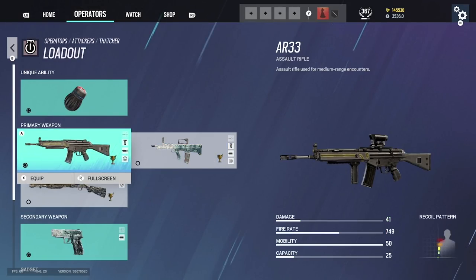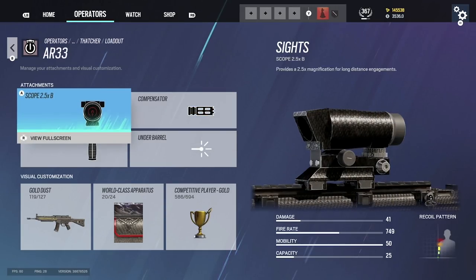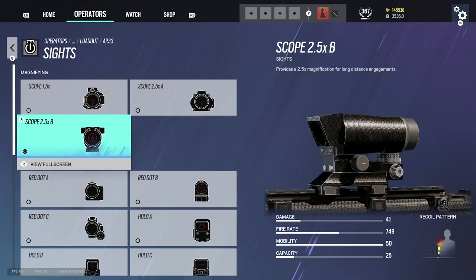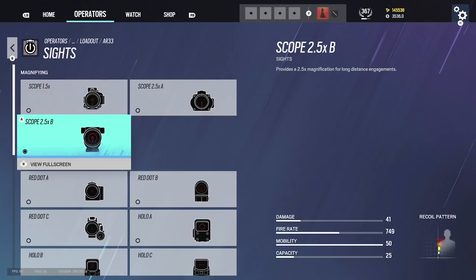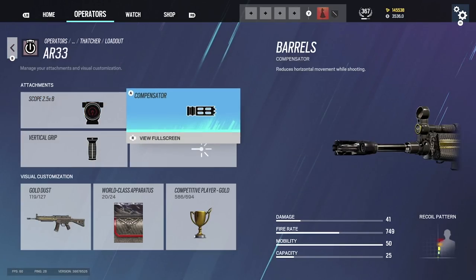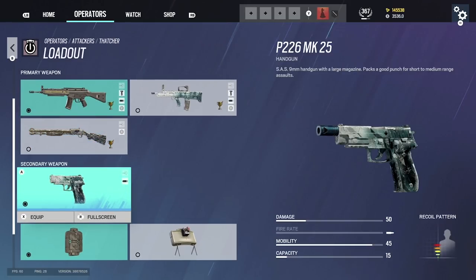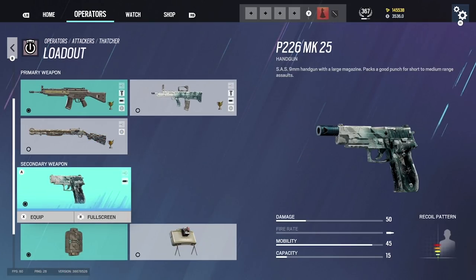Thatcher's L85 is the same setup. For the AR33 we have compensator, Russian ACOG again — I love the Russian ACOG so I've been using either the 1.5 or the 2.5. Thatcher's banned 99% of the time anyway. For the pistol, run muzzle brake on every pistol — sometimes you can use a suppressor but it's really not necessary. Muzzle brake should be on every pistol.